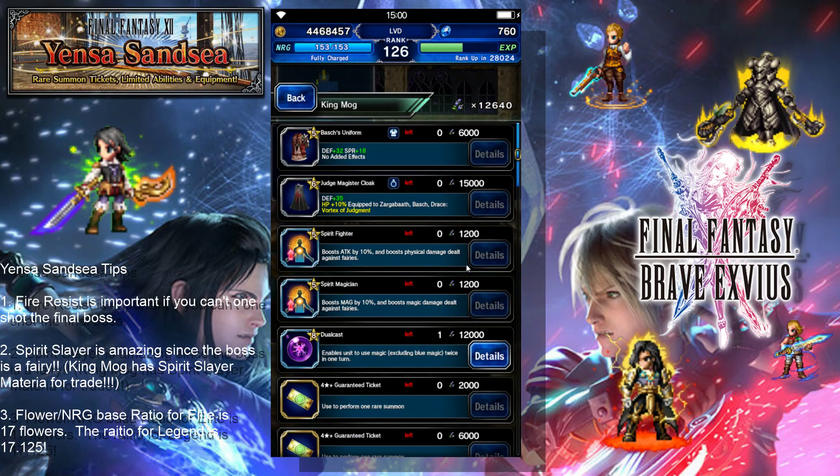Starting with King Mog and some tips for Yensasansi. So what I'm focusing on through King Mog — as you can see, I've gotten all of the equipment. I can't wait to try out that cloak because Zargobath is going to have draw attacks, along with provoke with Gollum, making him a full provoke tank. Should be really interesting.